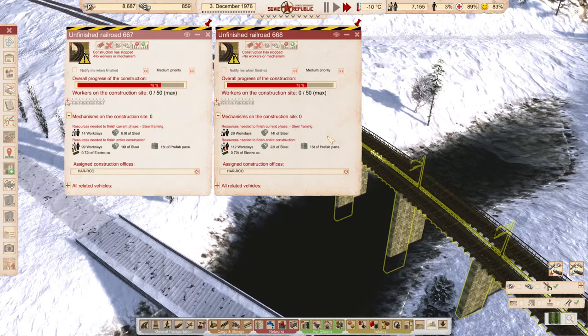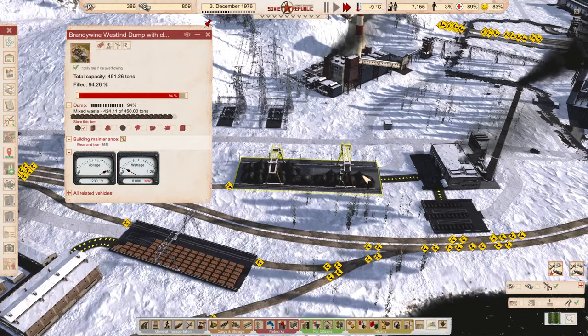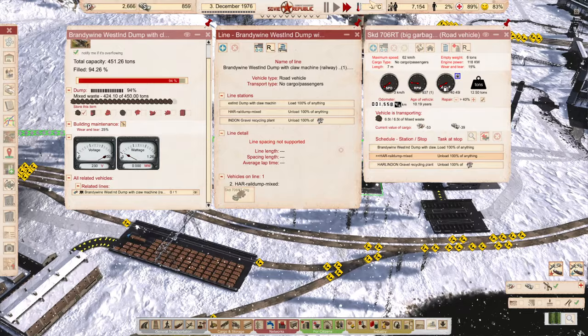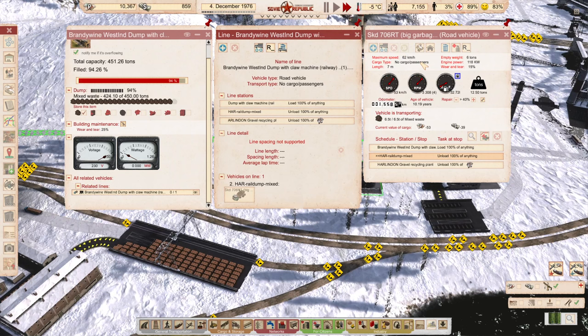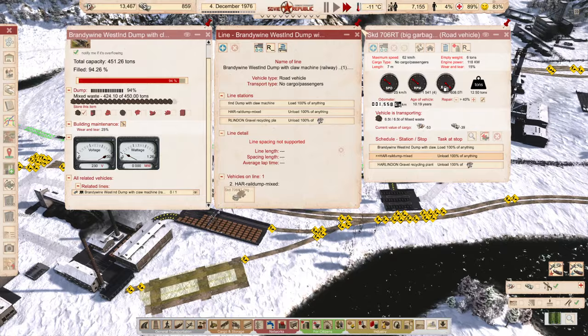We're using a lot of steel, which you can definitely see. The hardened office is working on both of these rails, so we're getting pretty close to our waste setup. There's a Skoda truck on this waste line with a top speed of 62 — we could definitely replace it with something faster because the dump is getting more and more full.